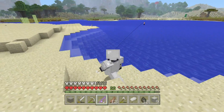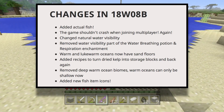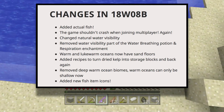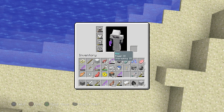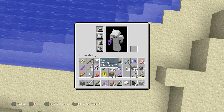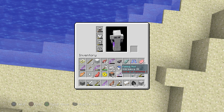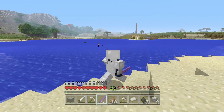Minecraft low-key added another update to the snapshot called 18w08b. This is just a continuation to the snapshot for Java, but they basically explained what they're doing with fish for the aquatic update. They also made some major changes to how fish interact in our environments, and I'm actually pretty shocked with some of these features and changes.